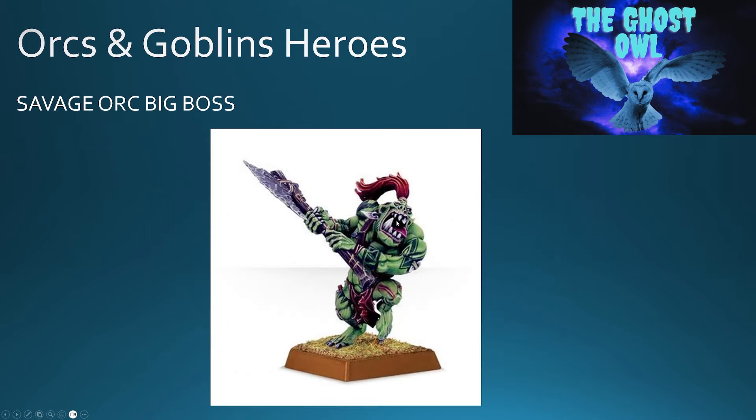As a core faction we know Orcs and Goblins are going to get a bigger release with new models, as well as a re-release of the old ones, and I don't think these Gloomspite Gits are aesthetically going to be too far away. The Savage Orc Big Boss is listed as a Savage Orc Big Boss on the website, and you can use him as that or as the War Boss as discussed.